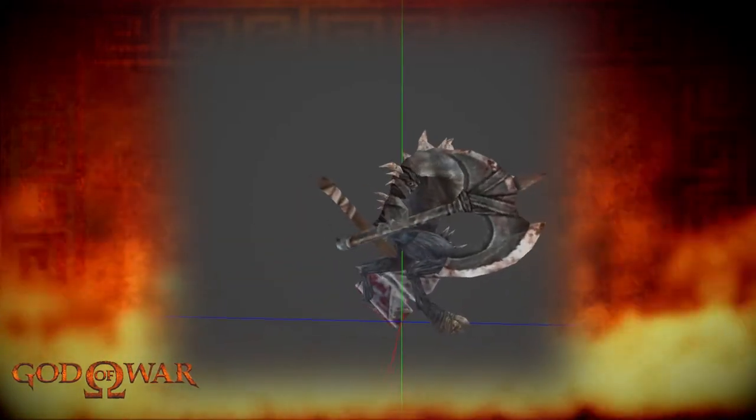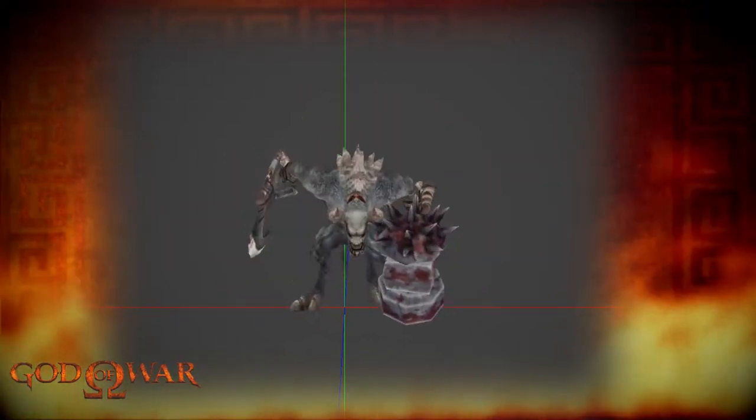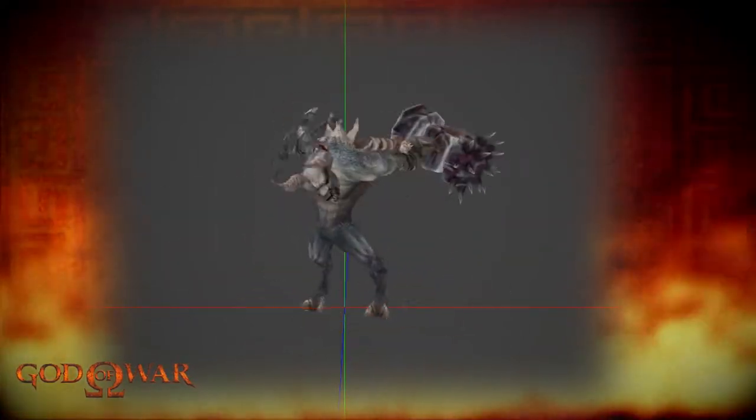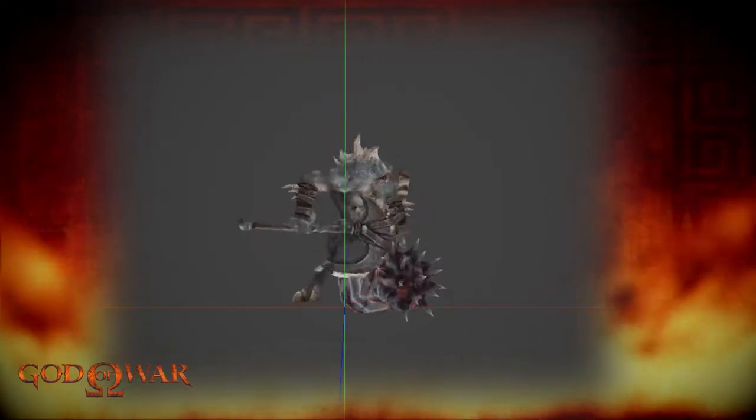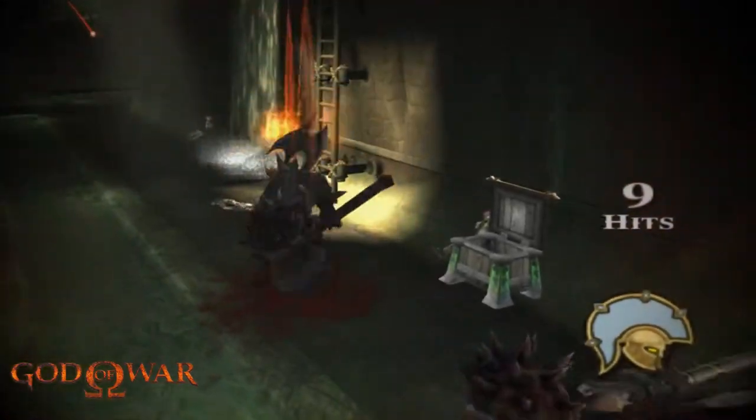Here is one of its attacks. It slams its hammer down with great force then swings its axe from side to side in one quick and deadly succession, showing its ability to combo both its weapons. Here it is in game.